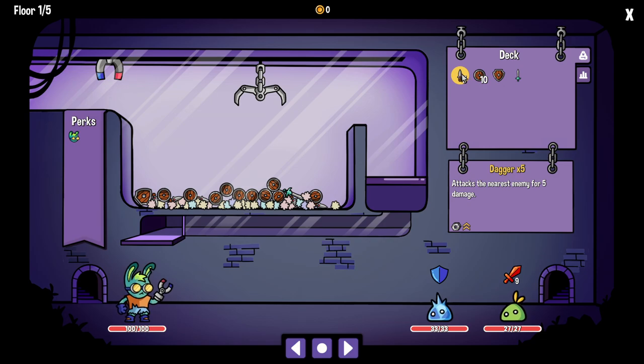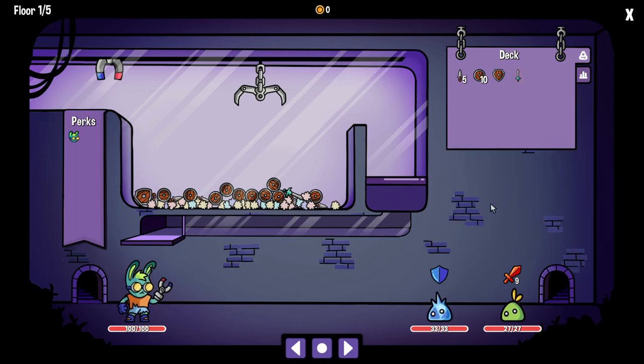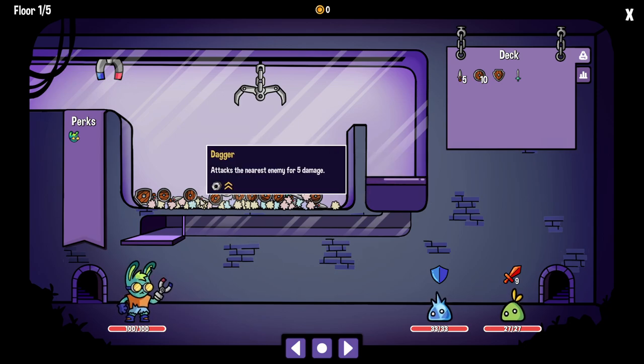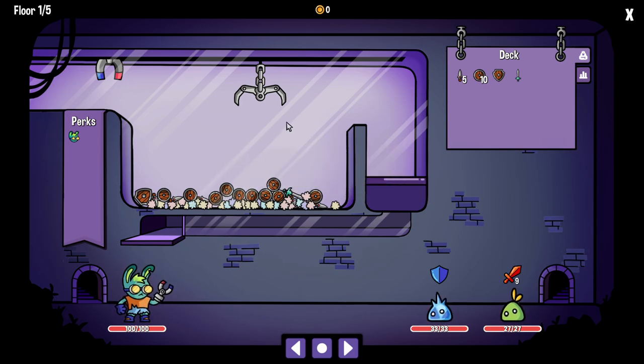Each item does something different. This does five damage. This gives me five block. This gives me ten block — if it's picked up alone it gives me double, meaning twenty. This does ten damage, but if it's picked up alone it does twenty damage. Our whole goal is to take out these guys. Each thing is made of a material — there's wood and metal right now, but there are also things made of glass and plastic.